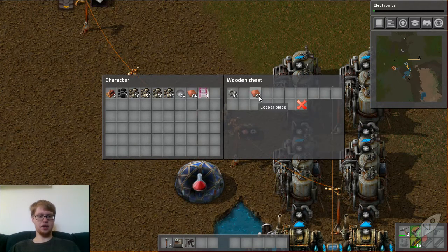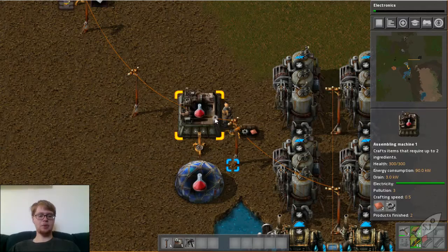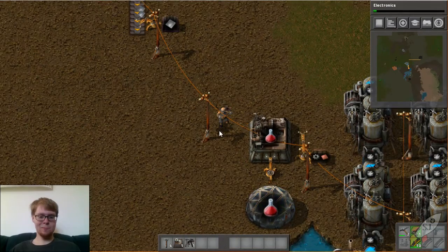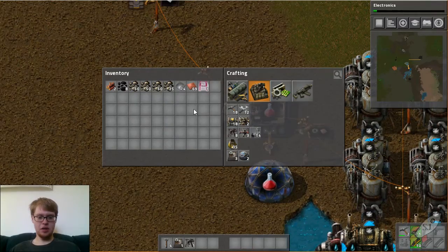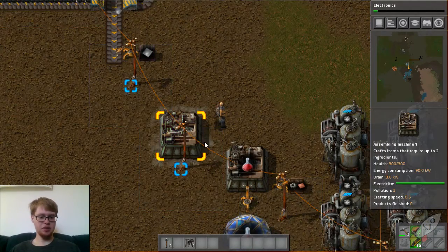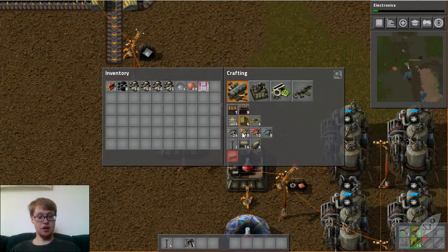Why is this so off-balanced? Why is there five more copper? Now it's balanced.